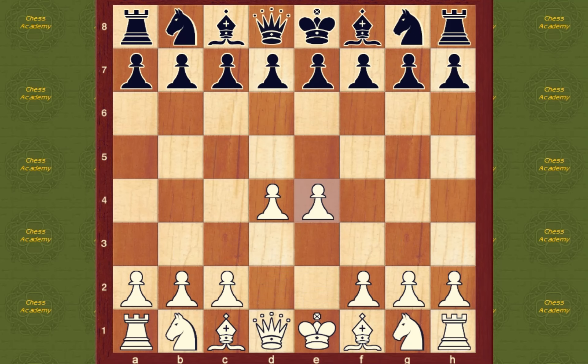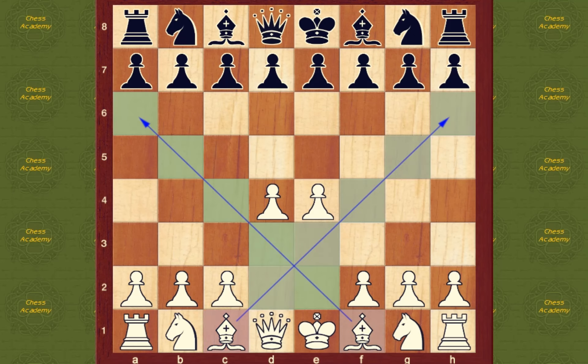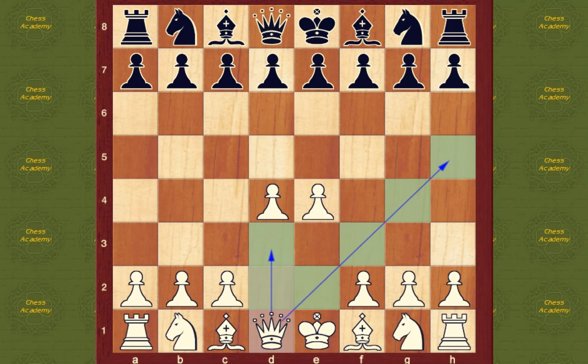So now your e-pawn and your d-pawn control this whole area of the board. This is very important. Also notice how your bishops are wide open — they can slice into the game. Your queen is open, your knights can come out. Having your pawns on e4 and d4 gives you excellent central control.